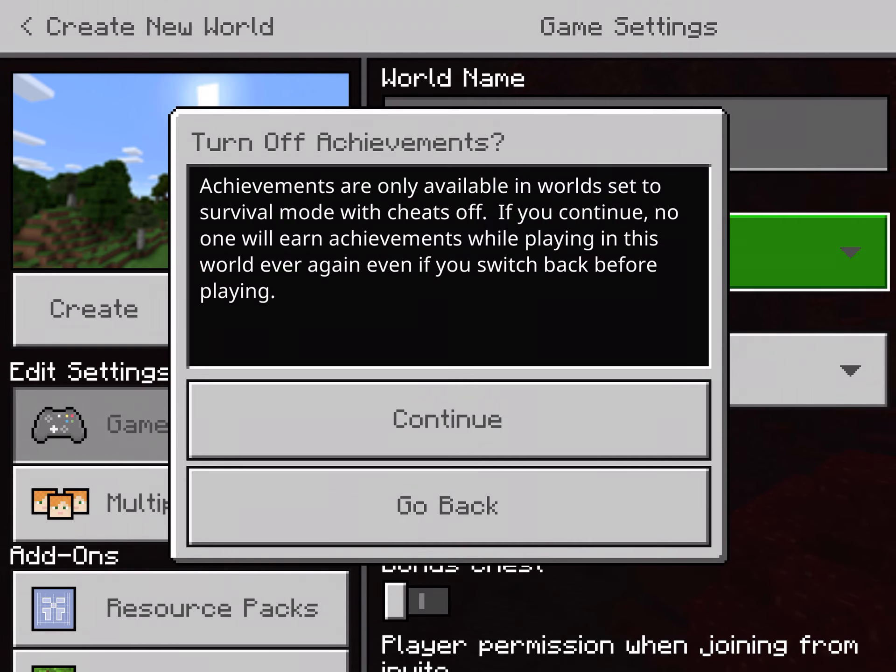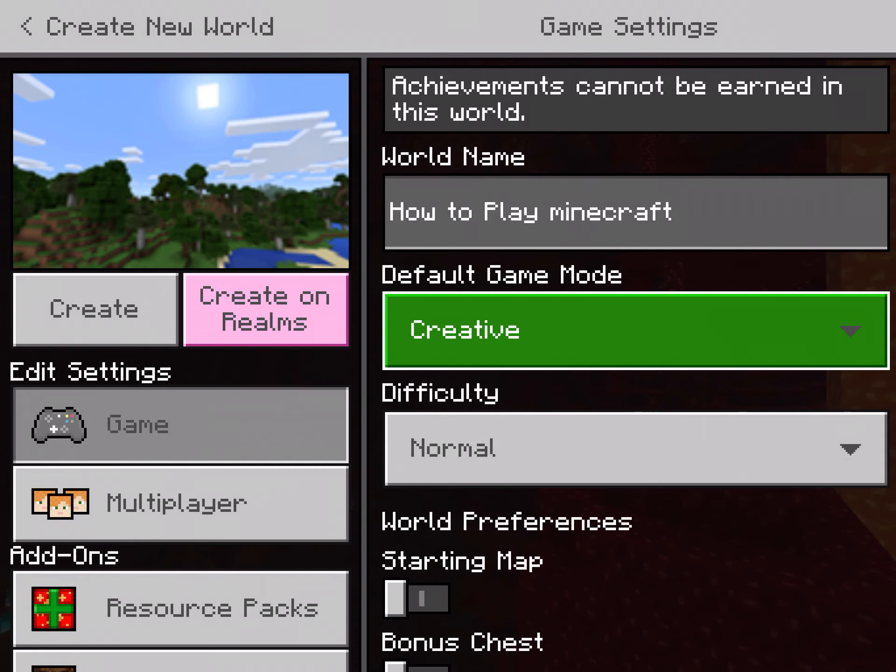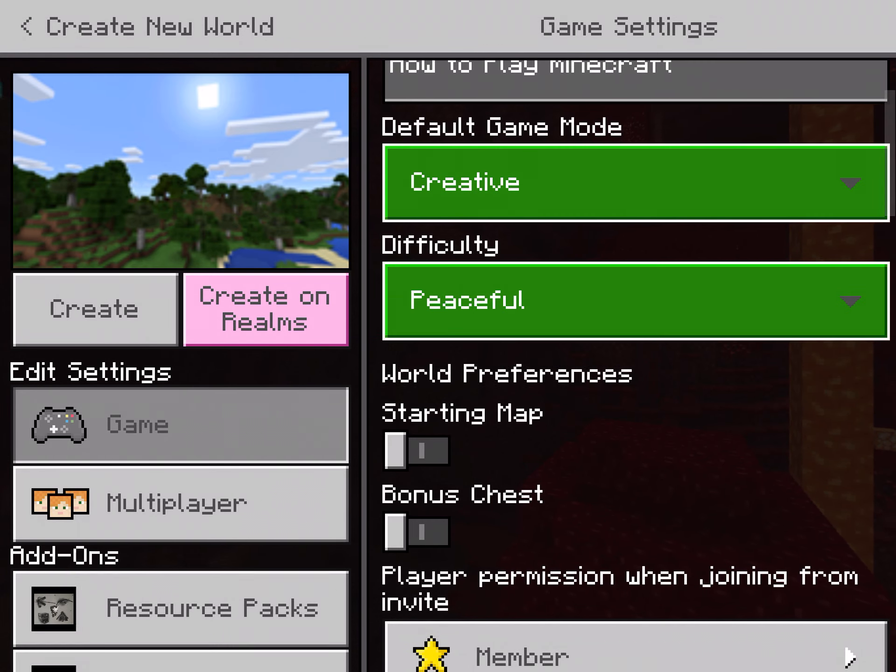Turn off achievements — achievements give you gamer points, which are just a way to see how much you've done. I don't think they really do that much, so for creative you just do Continue.